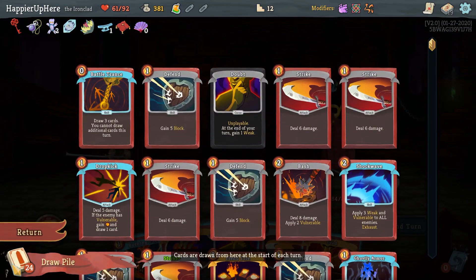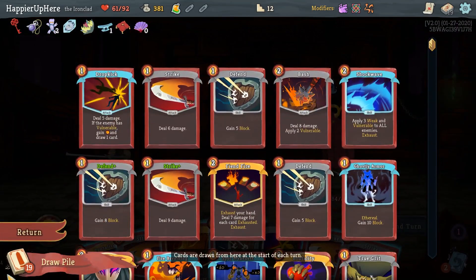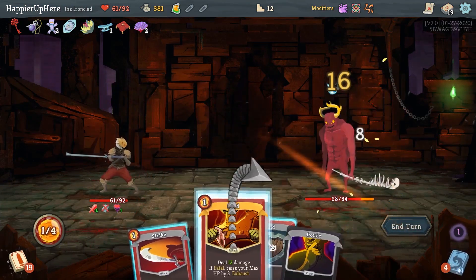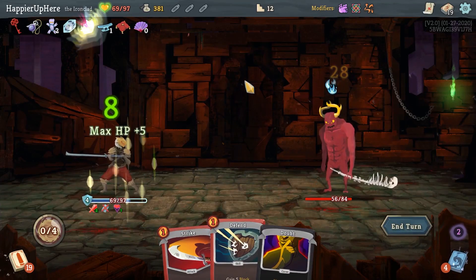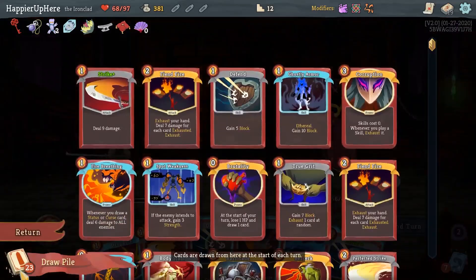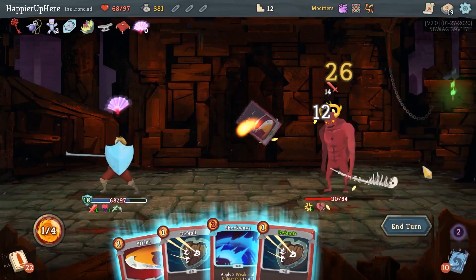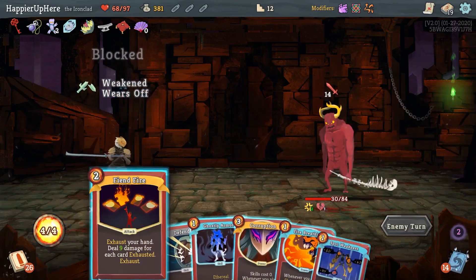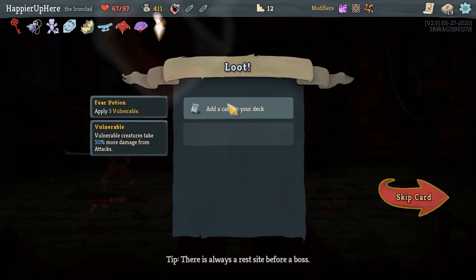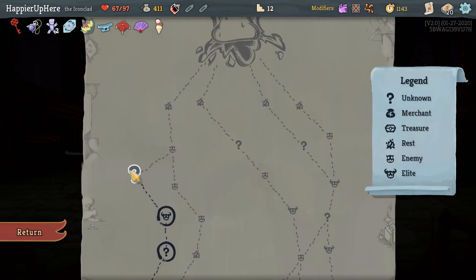Gremlin Nob here. I probably want to draw the Battle Trance and play that right away. Next turn I'll have Bash and Dropkick. It's going to be difficult to perfect this one, but I think I'll try — just the attacks: Strike, Strike, and then a Feed. Should I drink the Fruit Juice? Let's drink it. Fourteen incoming — actually I'm fully defended here, so I probably won't do the Shockwave. Let's do Bash. What about defense next turn? I do have a Fiend Fire — that might be enough next turn to kill. So let's do Bash, Dropkick, and an upgraded Strike. Next turn I had extra energy — that was silly. Hopefully the Fiend Fire will be enough. It is. Perfect.